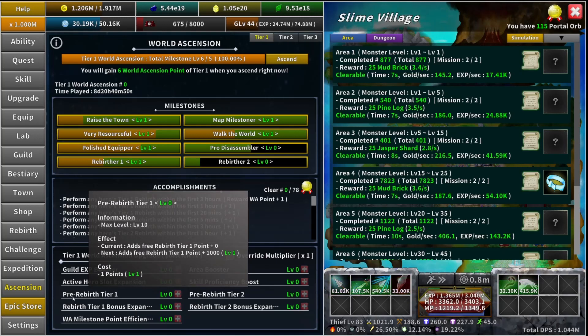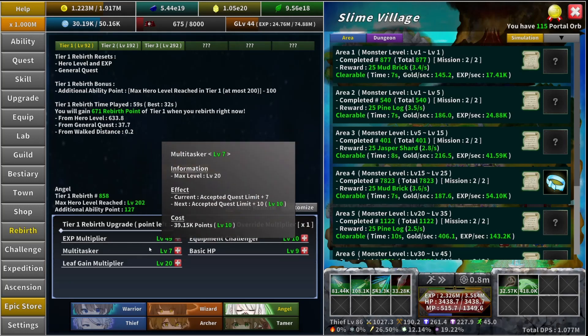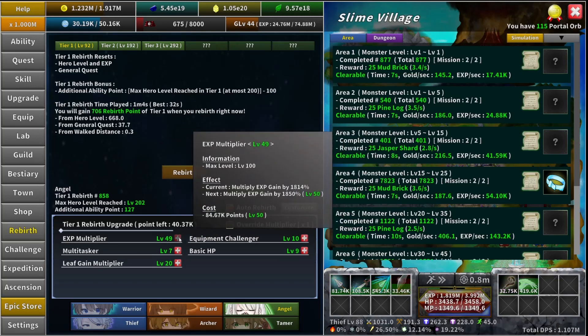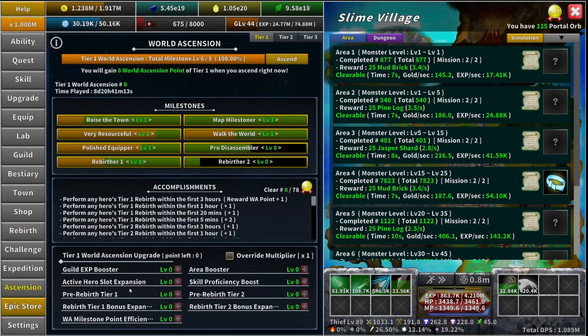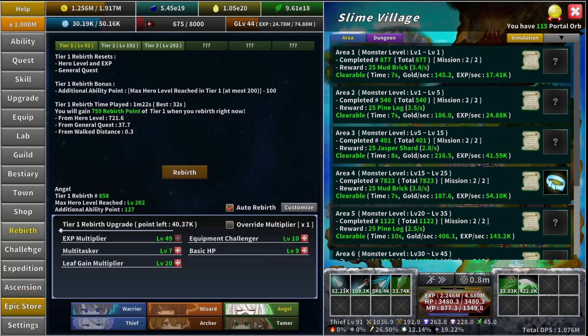The next upgrade is "Pre-Rebirth Tier One" — it adds 1,000 points to your tier one rebirth, and it only happens once. You can quickly spend those 1,000 points even before you rebirth, like getting five levels of XP multiplier. The next is "Rebirth Tier One Bonus Expansion" — it increases the level cap of the ability points by 25. At most in tier one you can get 100 extra ability points by rebirthing at 200, but with this upgrade it would be 102 extra points, effectively changing the cap to 225 minus 100.